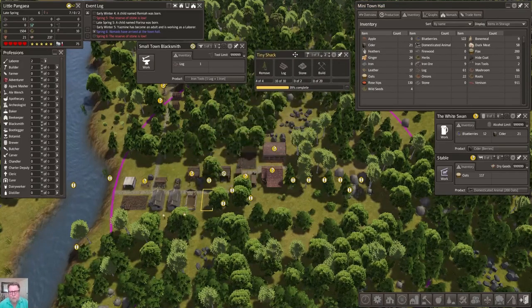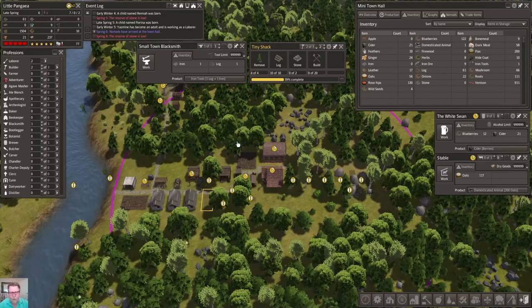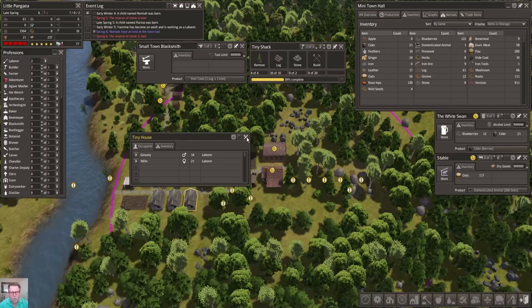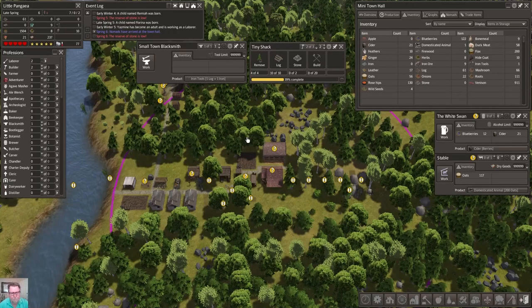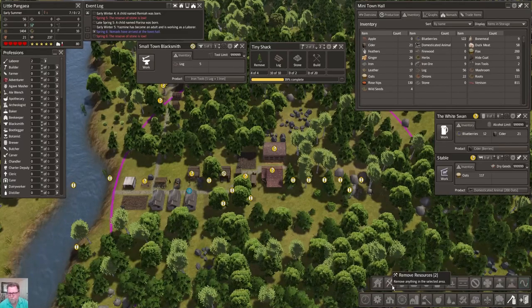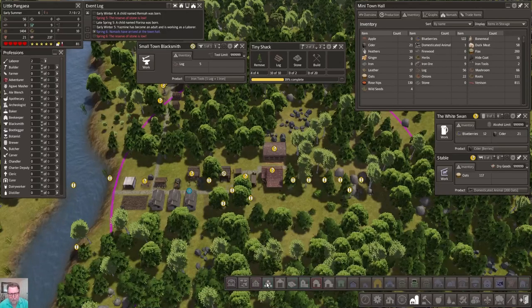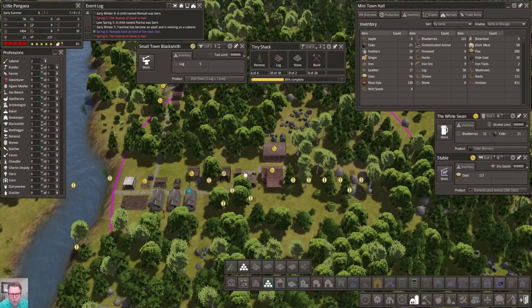It looks like we're going to have to build another house. Let's get them running - open another house, boom! There we go. Tiny Shack - isn't that a song by the B-52s? Anyway, I digress. You are a tiny house already. Get them running, and today I think is just going to be a day of getting things done. There's the road, so let's make a four by four right there.